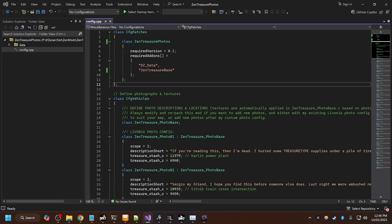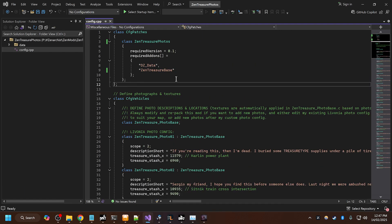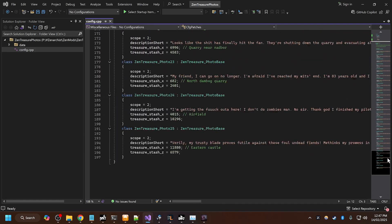So the mod comes in two parts. You've got the base mod here, which contains all of the scripting for pretty much everything that the mod does. But then you have a separate mod for defining the photos themselves. By separating the mods, it makes it easy to add the photos. Here is just the mod containing all of the photos for my DayZ server.